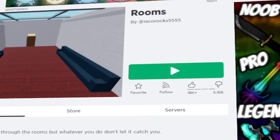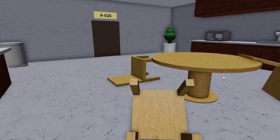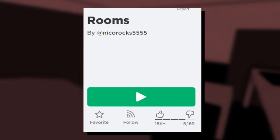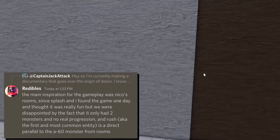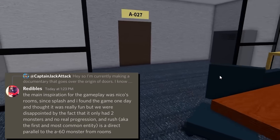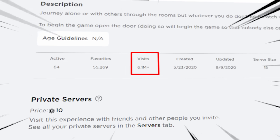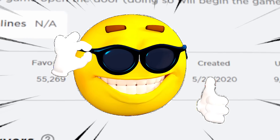Another major game that was created after was called Rooms, by Neko Rocks 5555, and many say this was the game that inspired the developers, as you have to go through many rooms and simply not let whatever the game mentions catch you. Very simple, but it had potential to be an amazing one. As Redibles responded, the main inspiration for the game came from Neko's Rooms as they found it fun, but were disappointed there was no progression mechanic and only two monsters. While the game did amass over 6 million visits, the main mechanic still works like a charm.